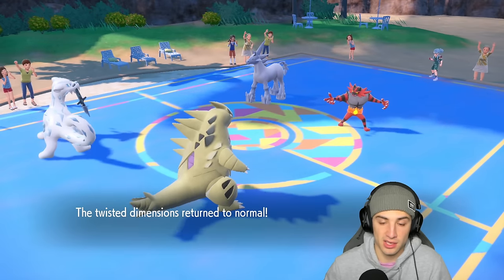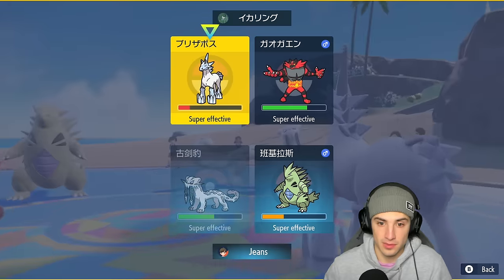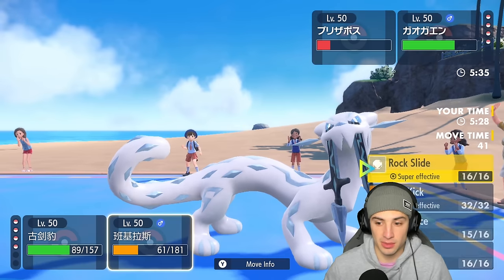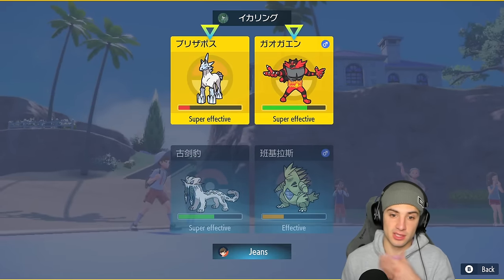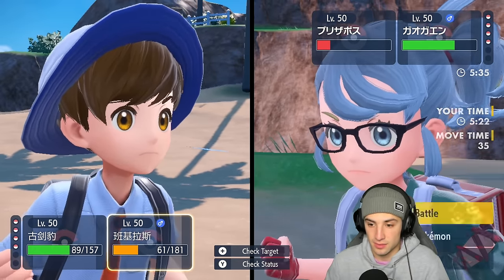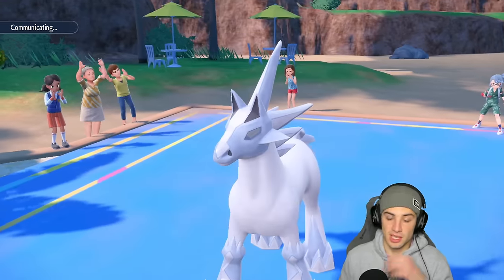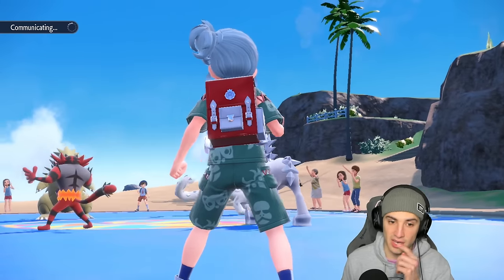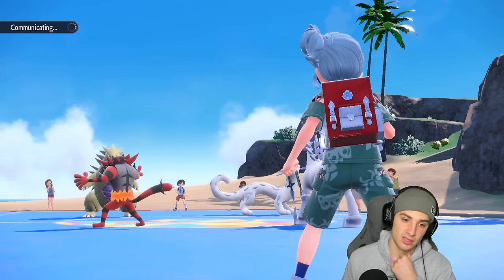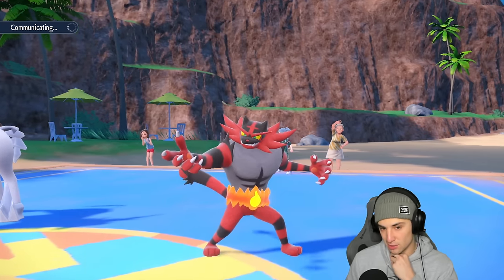Trick Room is gone. From here we go Rock Slide with Tyranitar and Sacred Sword with Chien-Pao into that slot. Incineroar has Fake Out but we'll see who it targets — hopefully not Tyranitar. I'd love to get Tyranitar out again to reset sandstorm.